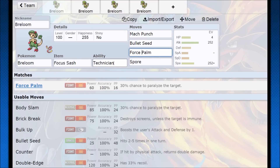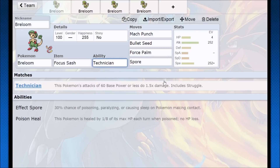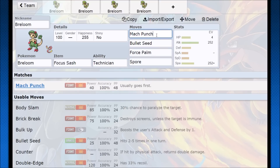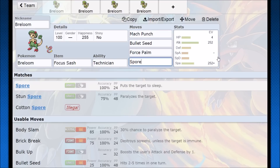Force Palm becomes a 90 base power, 100 accuracy move with a 30% chance to paralyze the target. Bullet Seed — each hit counts for 37 damage, so all you have to do is land two hits of Bullet Seed and you're going to get that 50% Technician boost, so it's like hitting anything with 75 power. Any more bullets than that, you're just doing crazy damage. Then Mach Punch — priority with 90 base power after STAB.